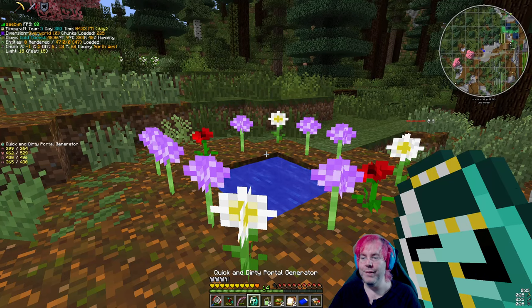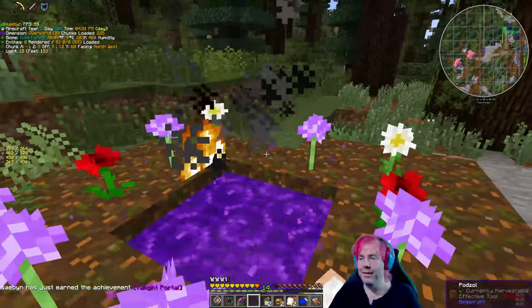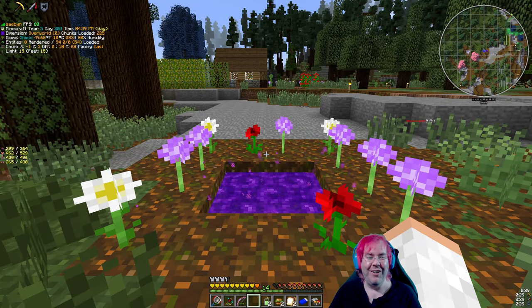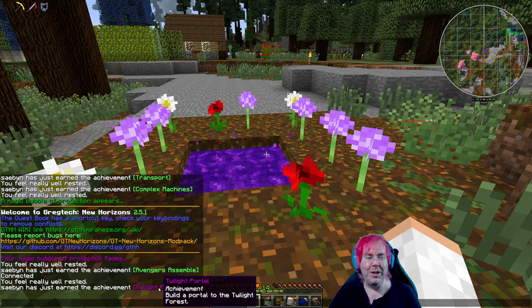We want to throw this in from a distance. The flowers don't have to stay — fortunately. Imagine the lightning hit the flower, it broke, breaks the portal, wastes the diamond. Alright, it's a twilight portal — build a portal to the Twilight Forest. This is only like my dozenth time doing this over the years.